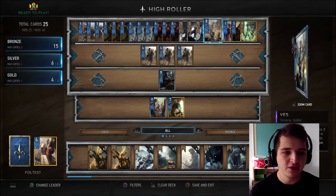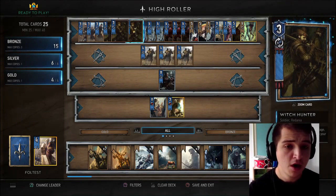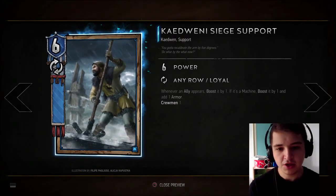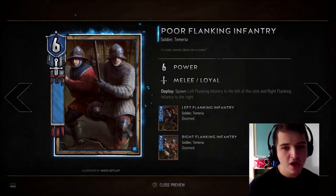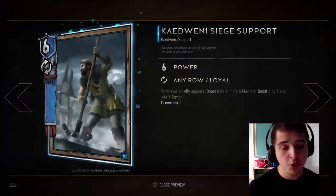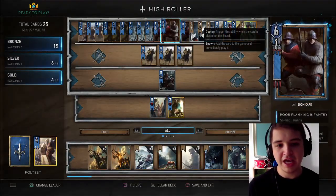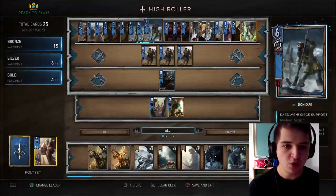Before, when we only had Philippa, there were situations where we just weren't getting the value out of our Witch Hunters because no mages were around. The premise of the deck revolves around the Siege Support — they are offering us loads of points for everything that goes in. They've got unbelievable synergy with the Poor Flanking Infantry: worth 13 points with just one Siege Support, 16 with two, and 19 points with three.